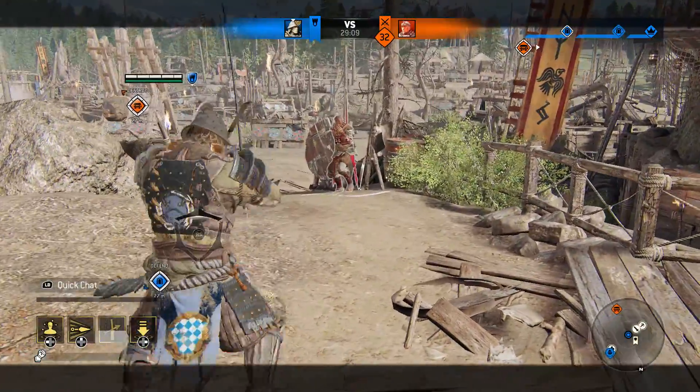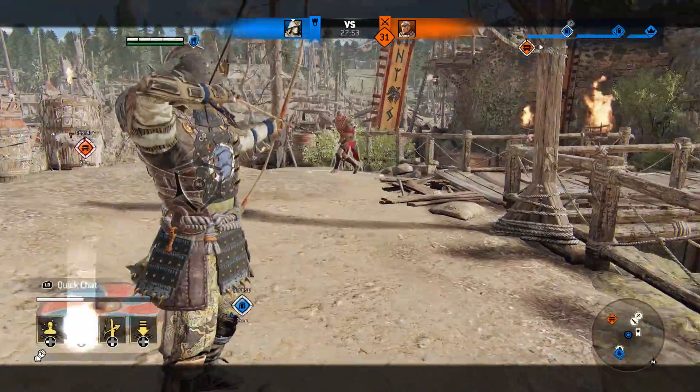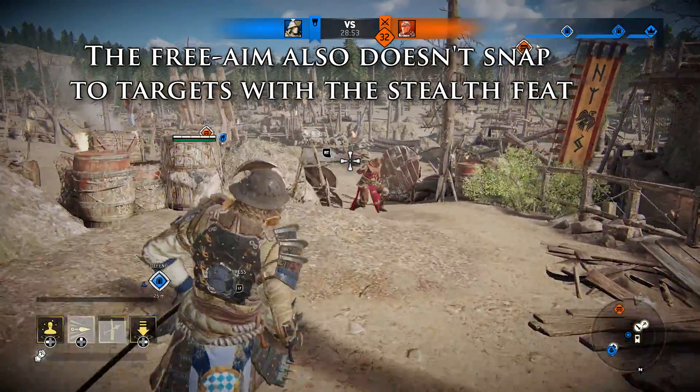Similar problems are with the stealth feat — as long as the guy is holding still you can hit him just fine, but simply walking left and right will make you miss. Don't waste your feat; the cooldown of the tier 3 ones isn't short enough that you can afford to miss these shots.